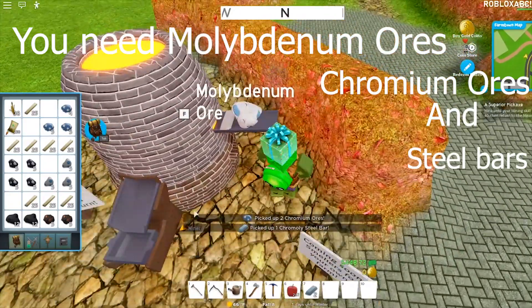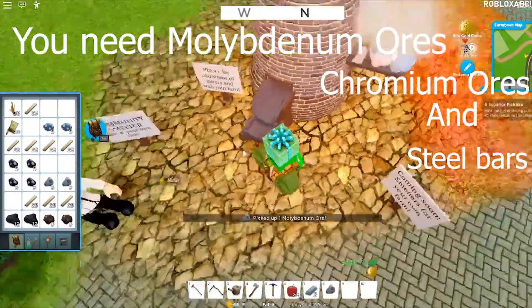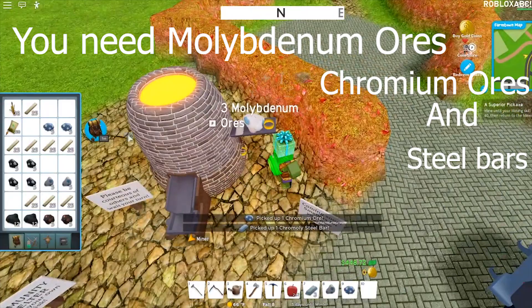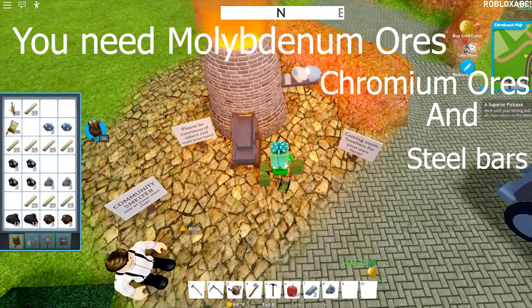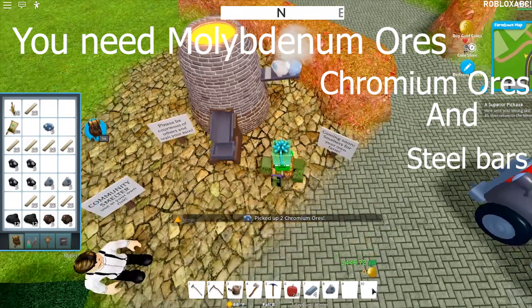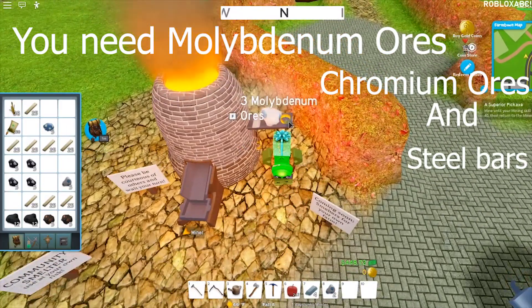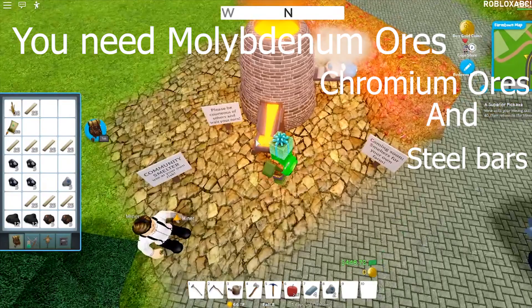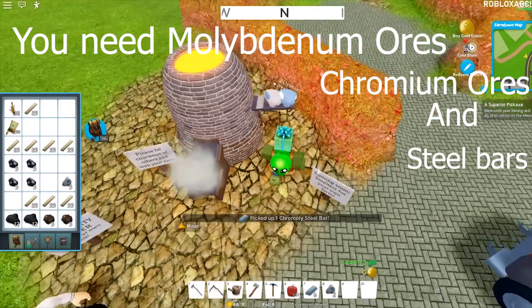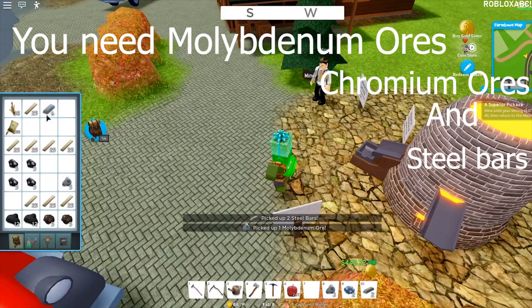Now we got two. Here we have four, we can do it again — I found more moly, yeah, we can put it here. Now we have three. You have to keep messing with it every single time because with one stack you can only do it once. Now we already got five of them and you actually don't need more. I even made six — can we make one more? No, I don't think so, we'll just keep those two steel bars.